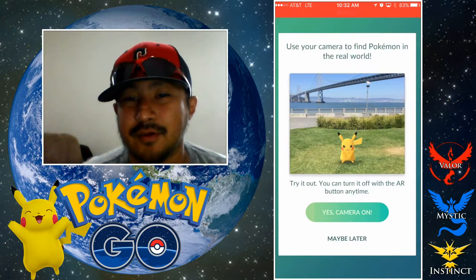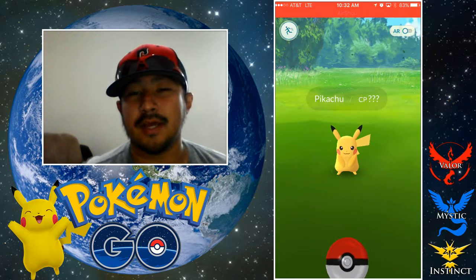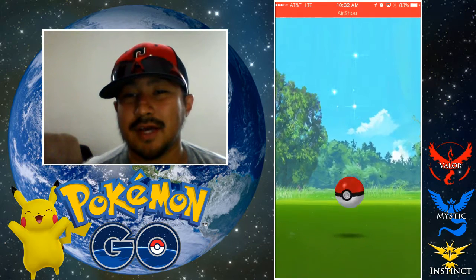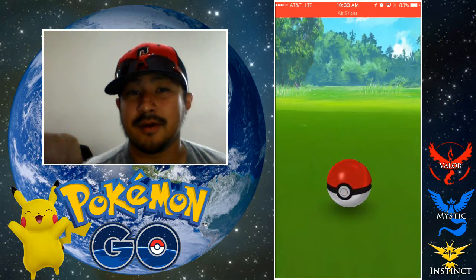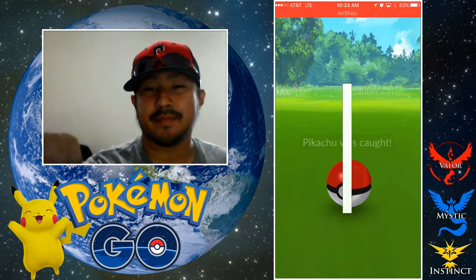Now Pikachu is an electric type, for those that don't know. We're gonna go ahead and take a look here, get a little spin on our ball, and go ahead and catch this Pikachu — just like that. That is how you catch Pikachu on Pokemon Go as a starter. We got it, Pikachu was caught.